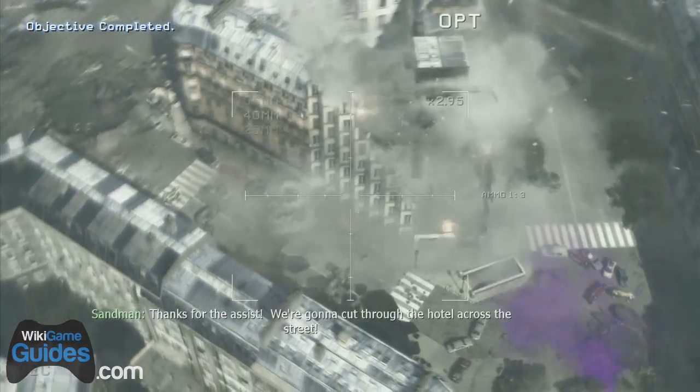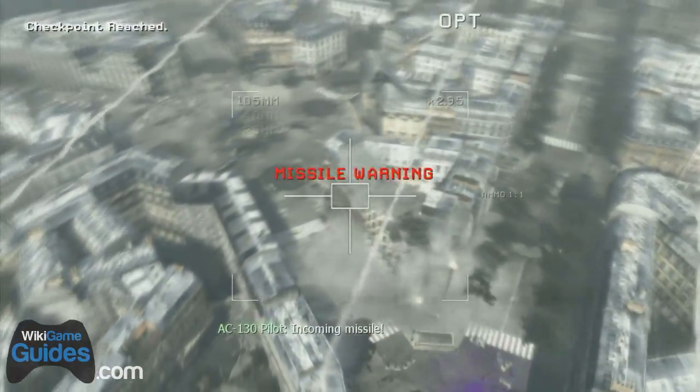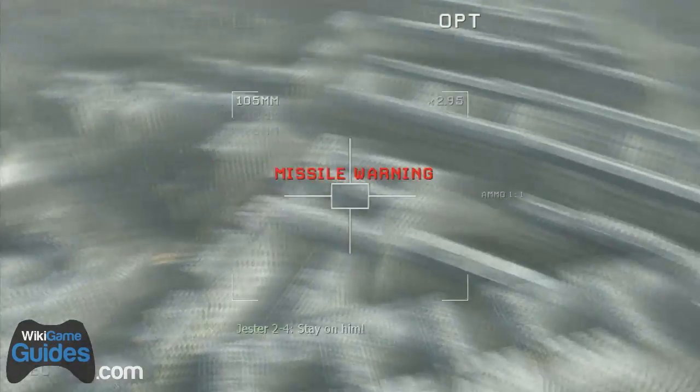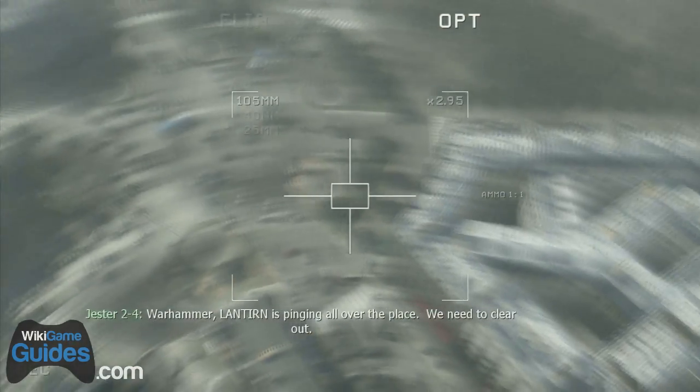For that one shot right there, switch to the largest round you've got — the 105 millimeter — and just shoot the building. That'll kill a bunch of the guys inside and destroy it. I think that's one of the side objectives.